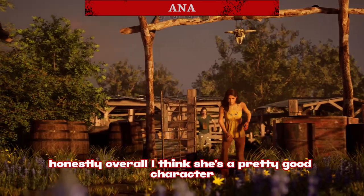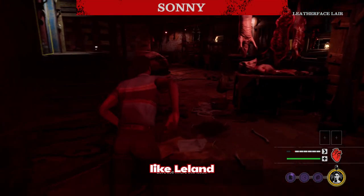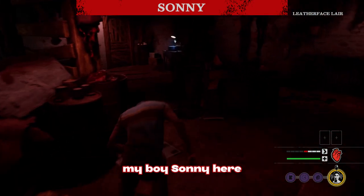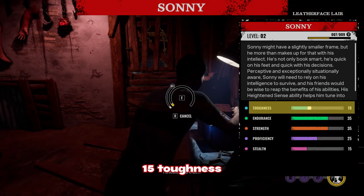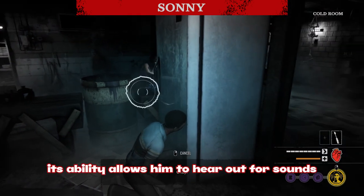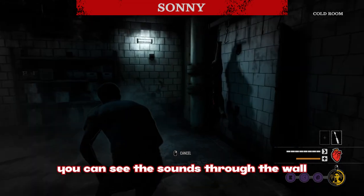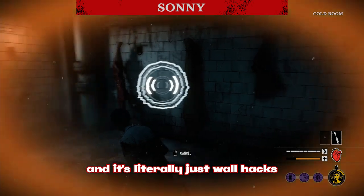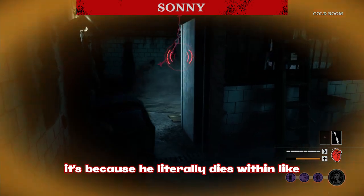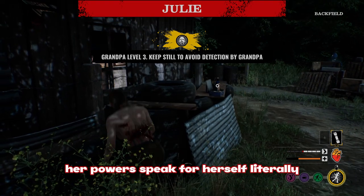Sonny is really good at hiding since he's actually really skinny. His attributes are 15 toughness, 35 endurance, 35 strength, 25 proficiency, and 15 stealth. His ability allows him to listen for sounds from killers — or anyone — and see them through walls. You can see any footsteps they make through the wall, which is basically wall hacks. The reason people don't play him is because he dies within like two hits of any character due to his very low toughness.